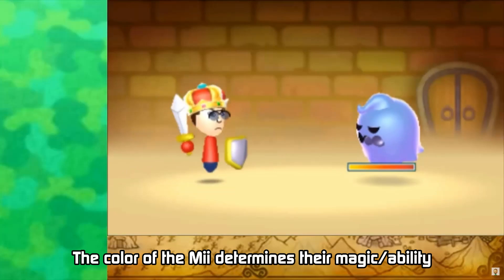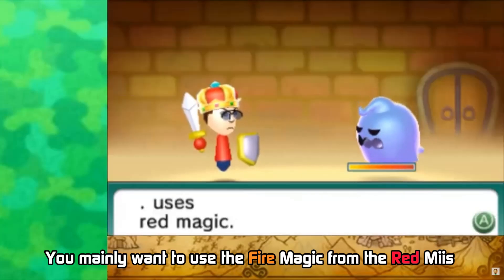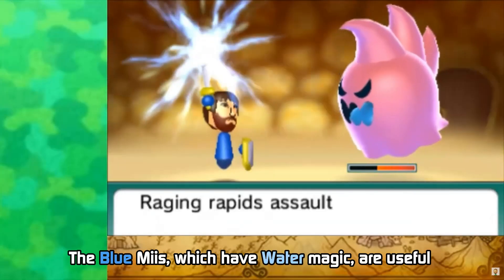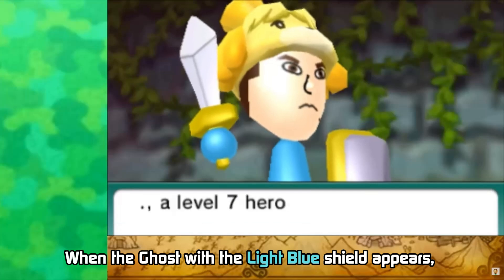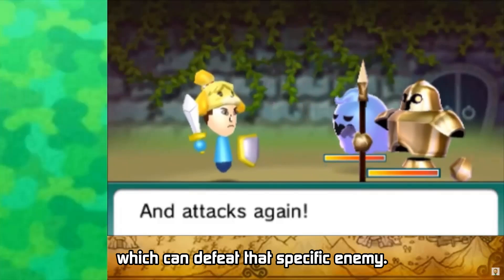The color of the Mii determines their magic slash ability which they use during battle. You mainly want to use the fire magic from the red Miis for taking out the blue ghosts. The blue Miis, which have water magic, are useful for defeating the blood or pink ghosts which appear from time to time. When the ghost with the light blue shield appears, use the light blue Mii, as it's the only type of Mii which can defeat that specific enemy.